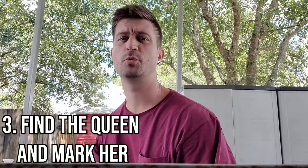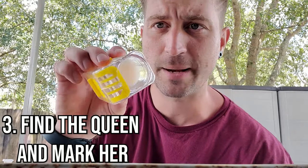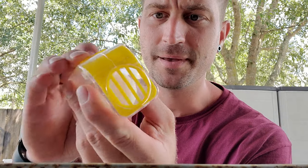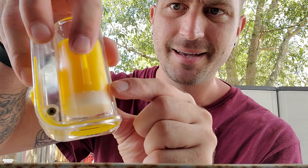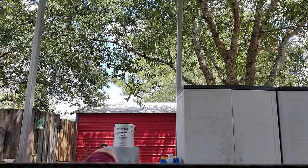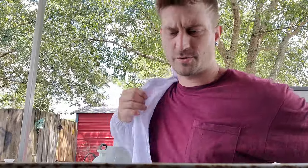Today I am going to find my queen and then mark her. I'm going to mark the queen using this little contraption — basically you put it over top of the queen, close the little door, and this cushiony thing slides down and traps the queen so I can take my green marker and put a little dot on her. I'll be doing the split here in a couple of days. I just want to open this up and put my mark on my queen so I know where she's at at all times. Marking the queen makes it easier to find her.